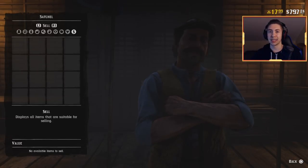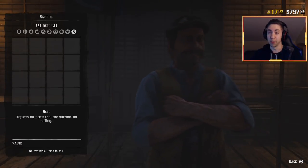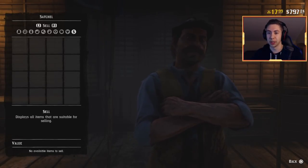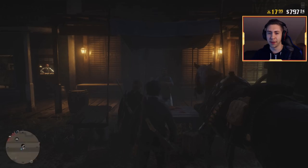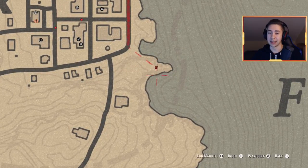At $7.25 per fish, multiply that by ten and you're looking at some good money. You can fill up a whole cart and do round after round because there are a ton of fish at this Blackwater location. I've never run out of fish at this spot — you can literally just keep going back and fishing, and it does not stop.